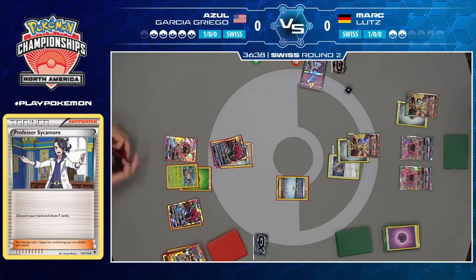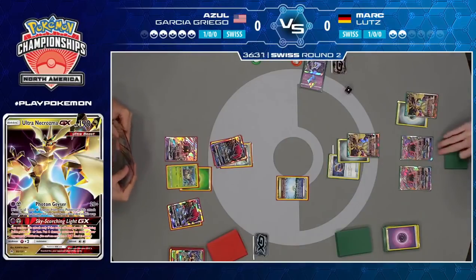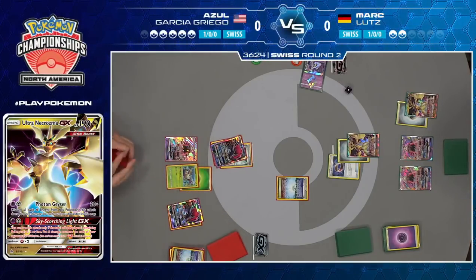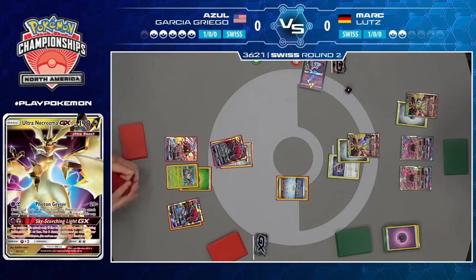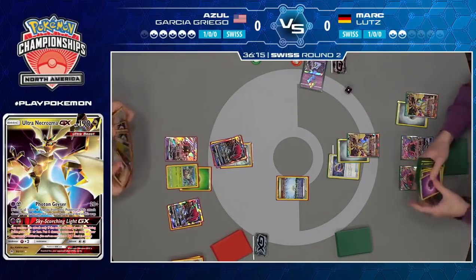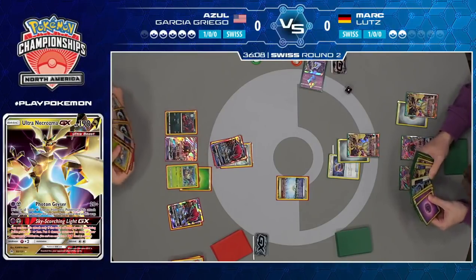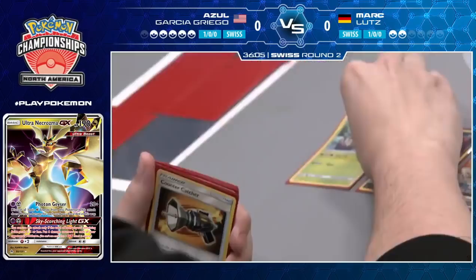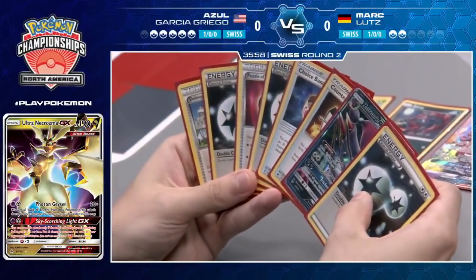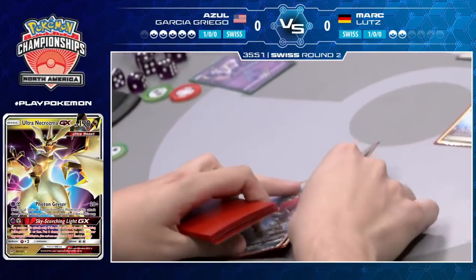Lacking energy just a little bit now, but he certainly has plenty of time to even just manually attach energy and find that final knockout. One of the risks of taking prizes too quickly is now you're vulnerable to N. You don't have cards like Zoroark GX or Octillery in your deck to bail you out of situations where your opponent plays N and puts you at a low hand size. So even though Mark is super far ahead in prize cards, he might not be far ahead in terms of winning the long game.